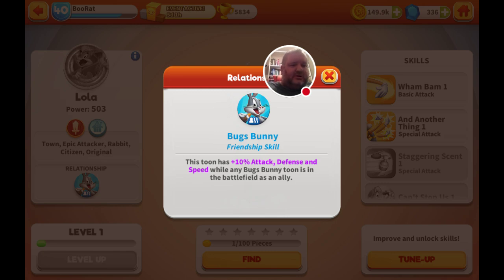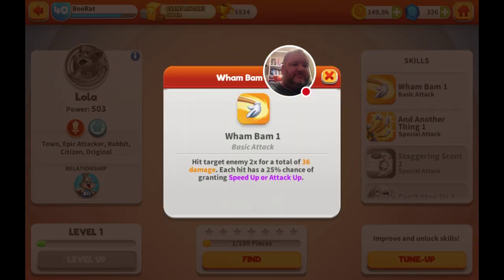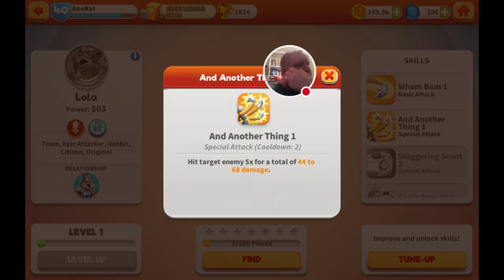That's her friendship skill. Her tech one is Wham Bam — it hits a target twice for 36 damage each time and has a 25% chance of gaining speed up or attack up.